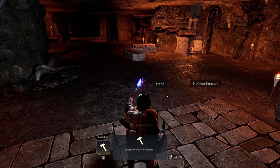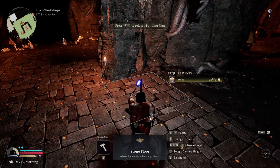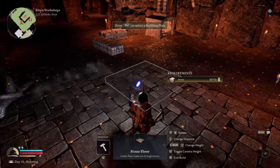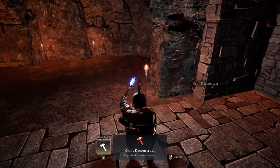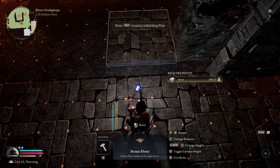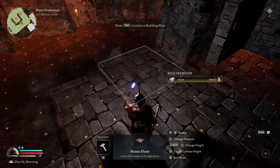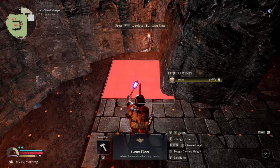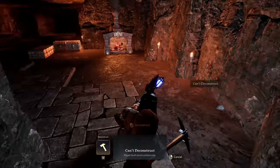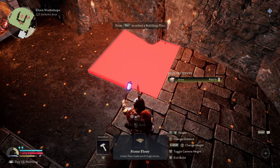We're going to have to build around that during the episode. We're going to place the flooring down all the way around the edges to try and get a base for the construction. We can actually put these on kind of on top of each other. So we'll have to edge the wall in as we're building this around and fill in the floor as much as we can.